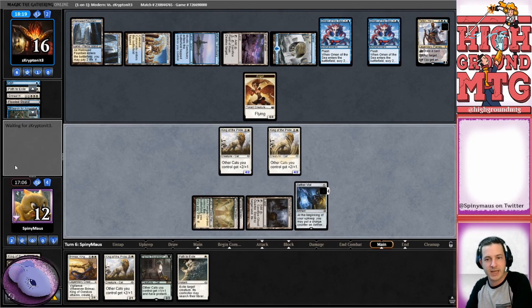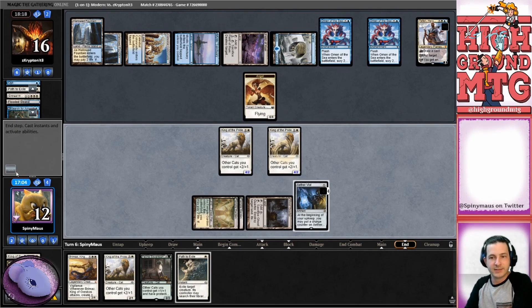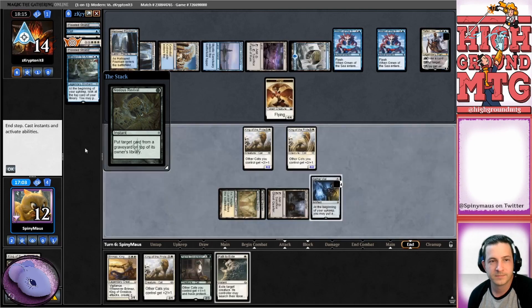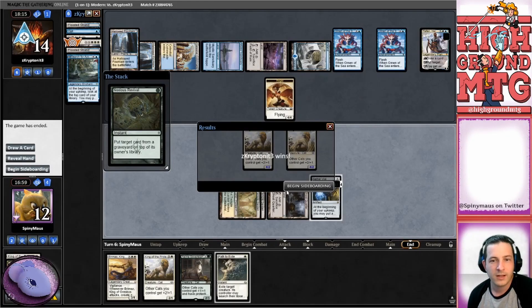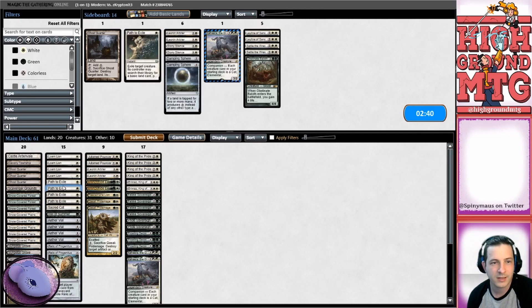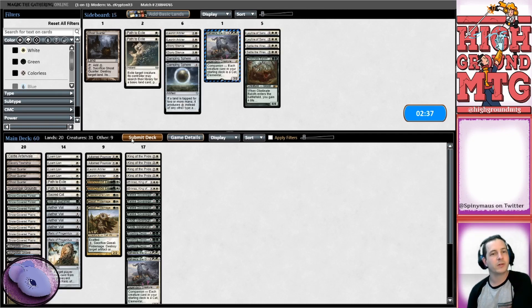Obviously we're not going to attack. Our opponents are going to pass. We've got Teferi on board here. Do we want our relics here? I don't think I want to cut any more cats. We can cut a couple of calves - I forgot we were running the full four on this list. We'll be bringing it like that.